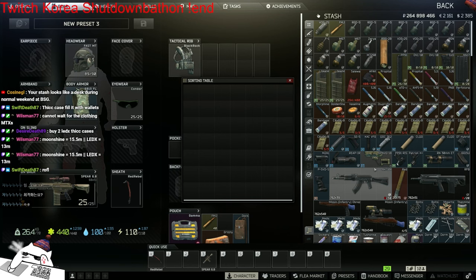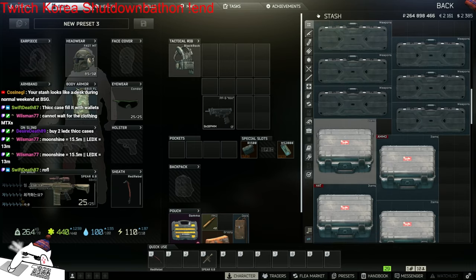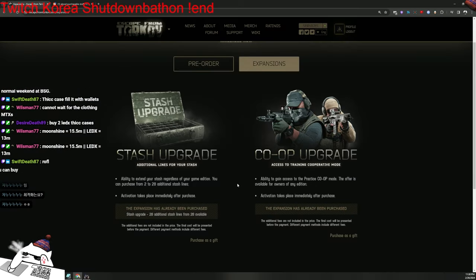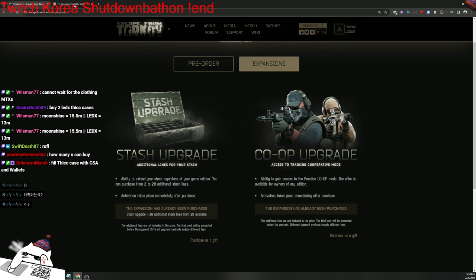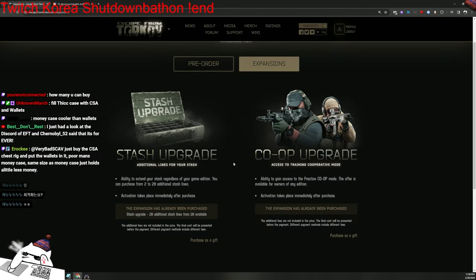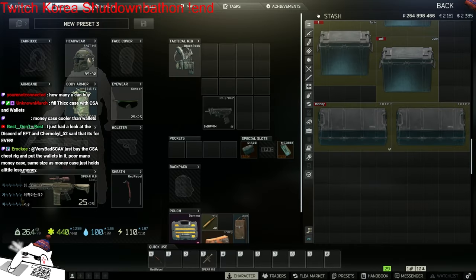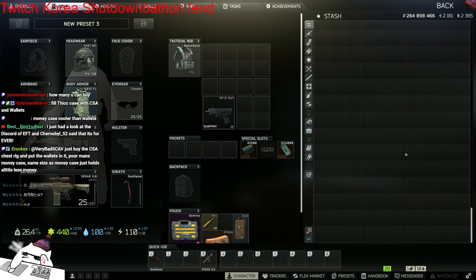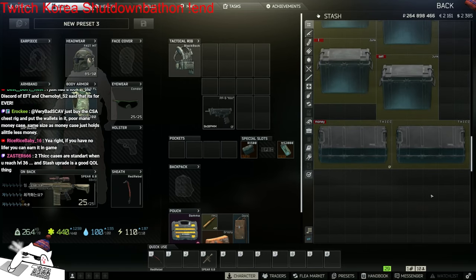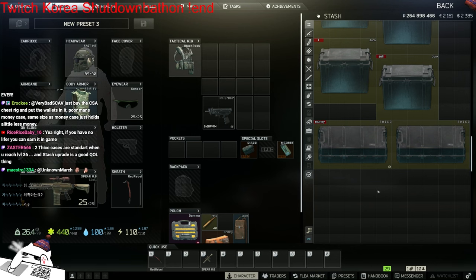Moonshine is 15 million, Ledex is 13 million. Oh god, I literally spent like 20 million. Anyways guys, I'm gonna have to end the video right here. The stash extension looks visually astonishing at least, but I wouldn't really recommend buying it because you can actually get lines from a task later - like a pre-wipe event, as we already got two stash lines from the event. Also it's pretty expensive - it's like $50, more than that with tax, almost $60 for 28 stash lines. But it is pretty big - as big as one standard account stash. As you guys have seen in the popular financial report video about BSG, they actually need money - so think of it as supporting BSG.